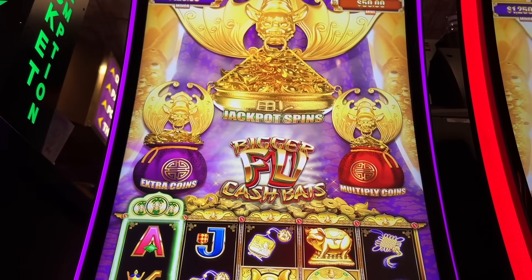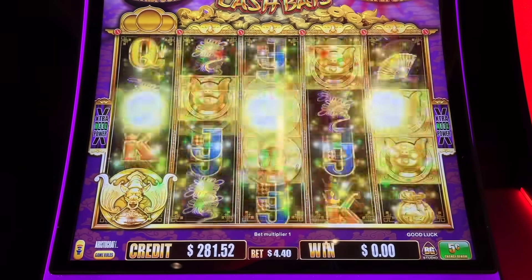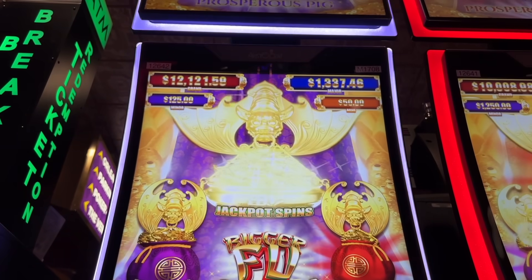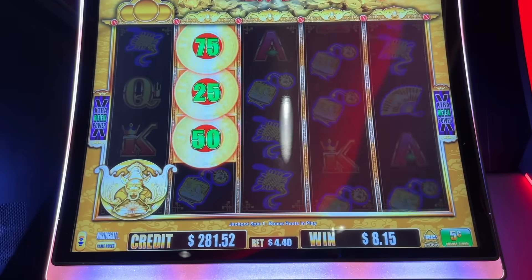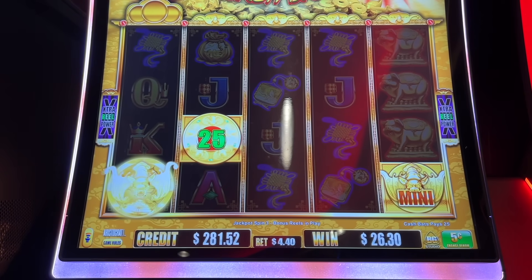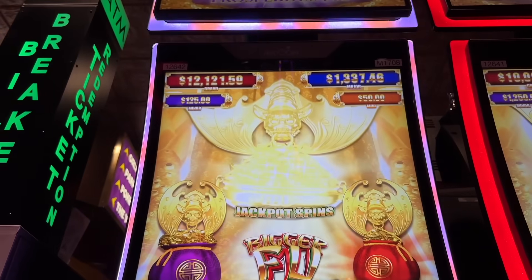Which one is that? Oh, that's the jackpot one, right? Come on, trigger, trigger! Oh my goodness! Good luck has arrived! I got the jackpot spins! On the 440 bet, nickels this time. Minor is 125, mini 50. I'm glad I was able to get that — I get to know what could happen. I hope this is not short-lived. I'm glad I got it. $50 mini in there — nice.